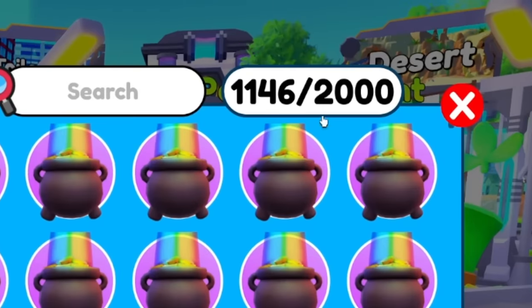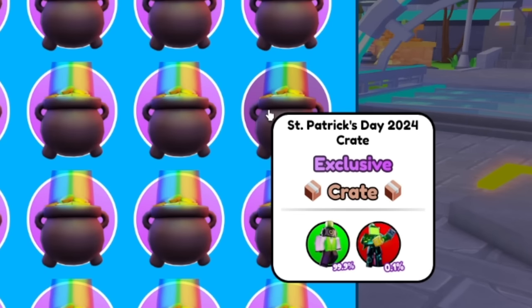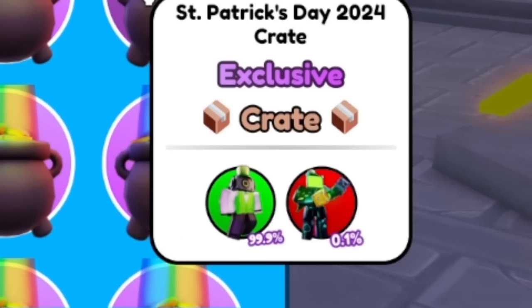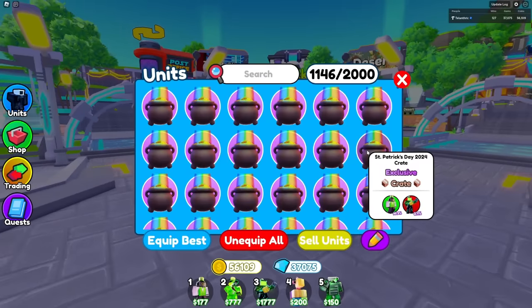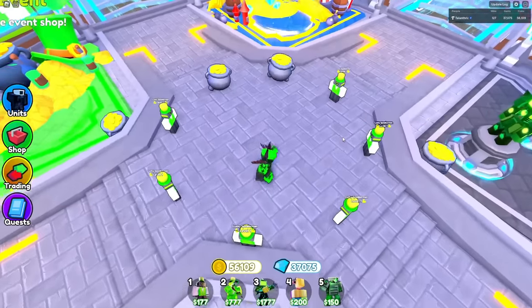There are only two units you can get in this crate. One of them is 0.1% — it is the Titan Clover Man. There's also the Lucky Speaker Man, which is actually not lucky because he's 99.9%. But statistically, because I have a thousand crates and it's 0.1%, I should get one of them hopefully. Let's see if we can get lucky enough. I'm gonna start out by opening 10.